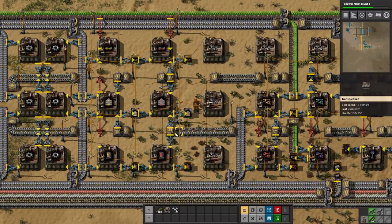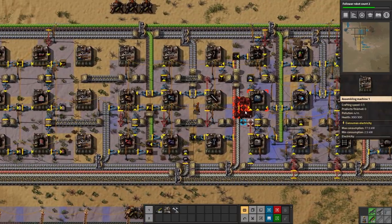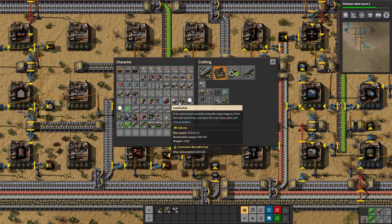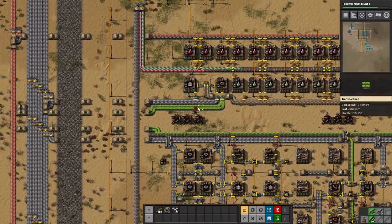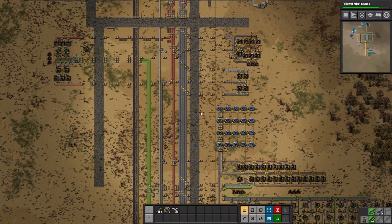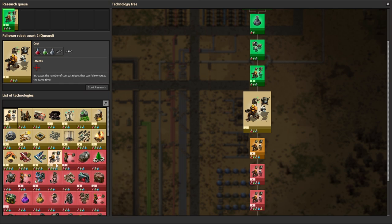We'll upgrade that to a steel chest as well. So we've got refineries, underground pipe, regular pipe, tanks, pumps, trains, and pump jacks — I think we're good to go. Let's roll the intro and I will meet you up north. We'll start working on a train and get that stuff moving so we can actually start getting some blue science before we run out of stuff to research — a race I don't think we'll win, but we'll try.